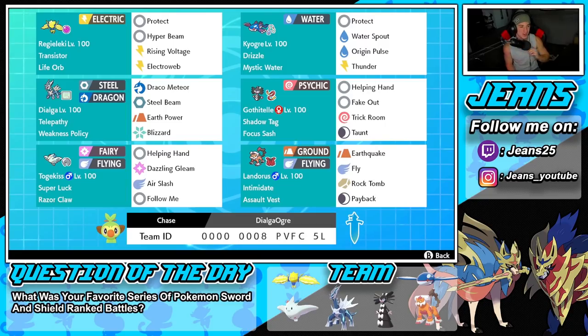In the top left corner we have Regieleki with the Transistor ability and Life Orb as the item. This Pokemon can be a menace in Dynamax form — Regieleki hits like a truck. Dynamax him with the Life Orb and he can one-tap so many different Pokemon. We've got Protect, Hyper Beam, Rising Voltage, and last but not least, Electroweb for speed control.